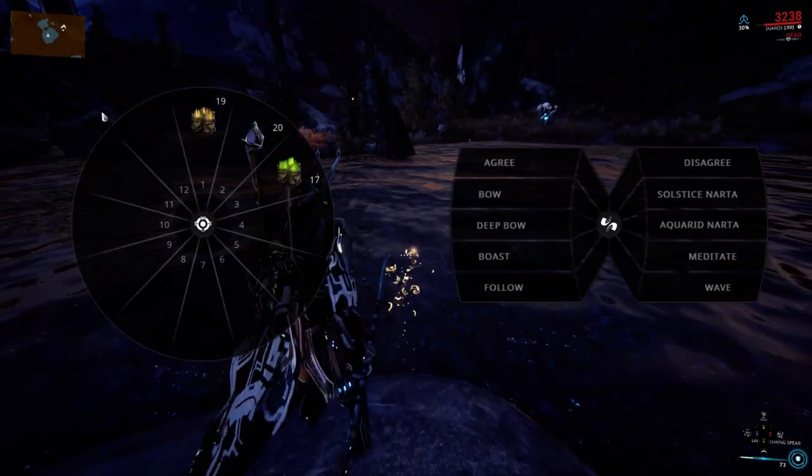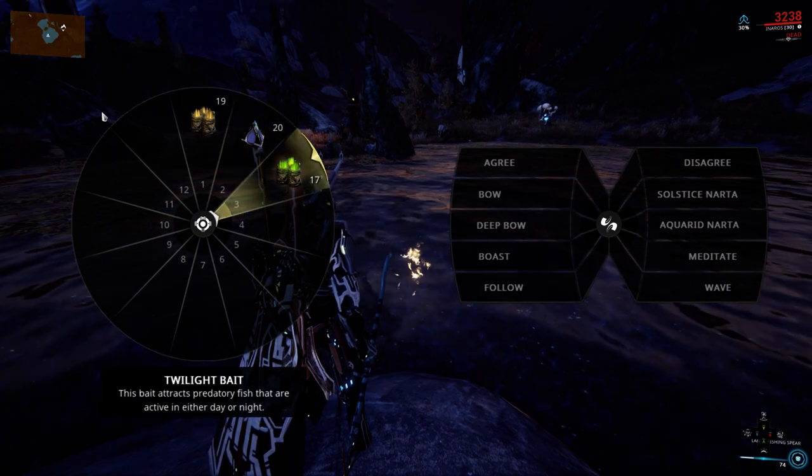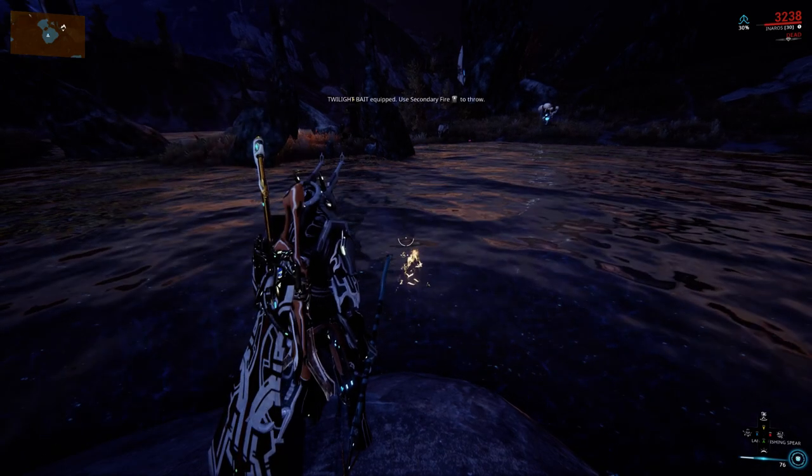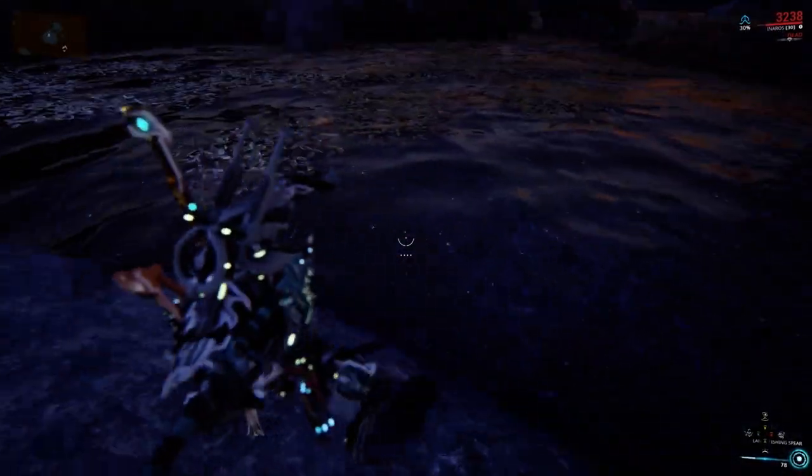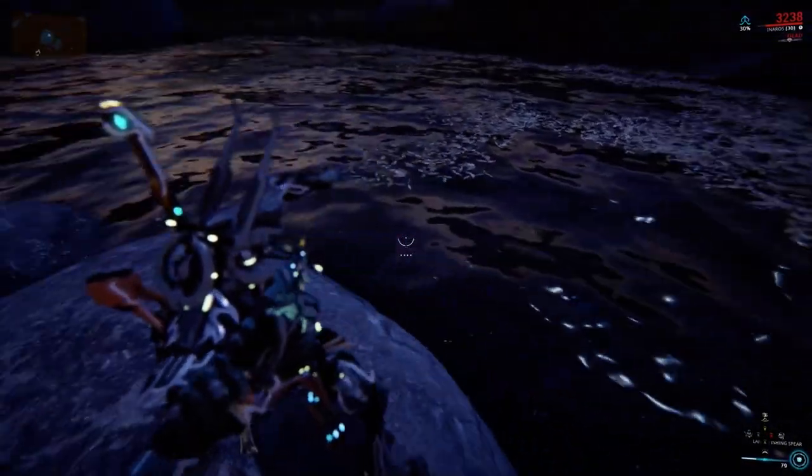If you have some twilight bait, you can use this to bring more of them out at night. Just use the alt fire after you equip it. That other one I threw was a day bait, so.